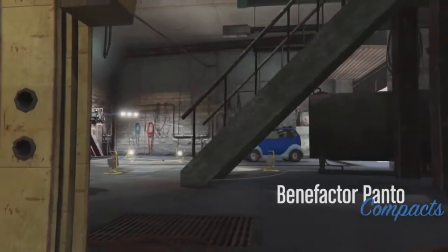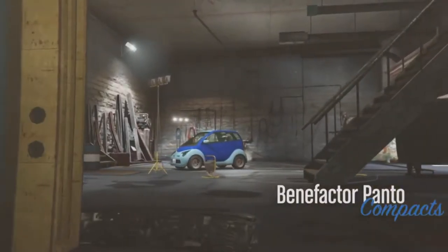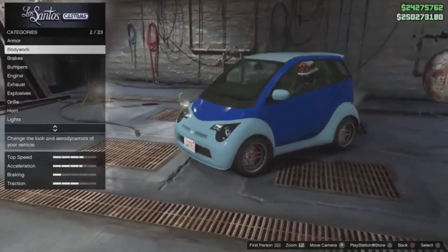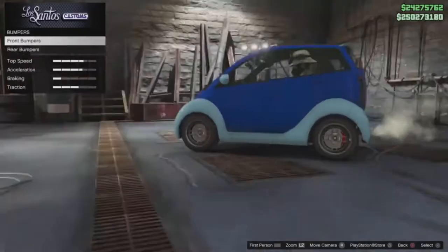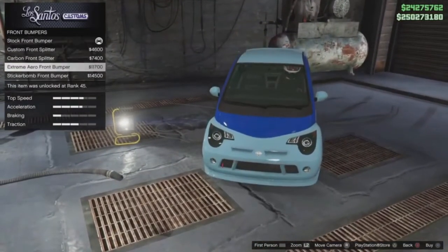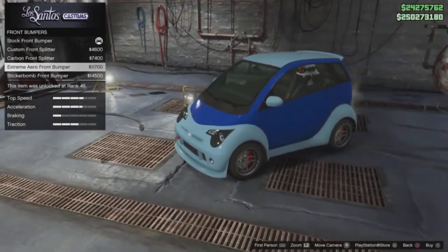Now once you guys are in Los Santos Customs, the only thing you want to be changing on this bad boy is the front bumper. Leave everything else stock — you don't want to change anything on the vehicle body-wise — but you do want to change the front bumper to the Extreme Aero front bumper.